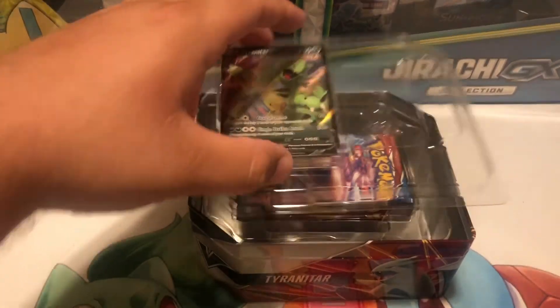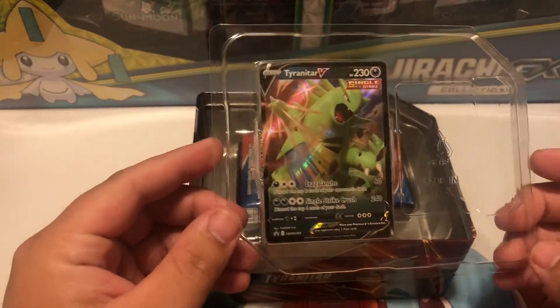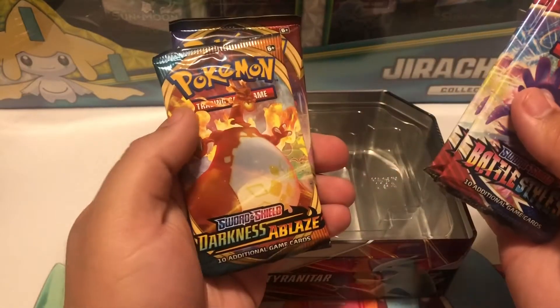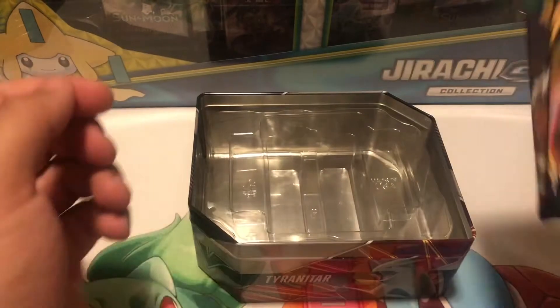Right up front there's a really cool Tyranitar V promo card. Inside the packs we got Battle Styles, Battle Styles, Darkness Ablaze, Sword and Shield, and Guardians Rising. I haven't seen one of those in a while.